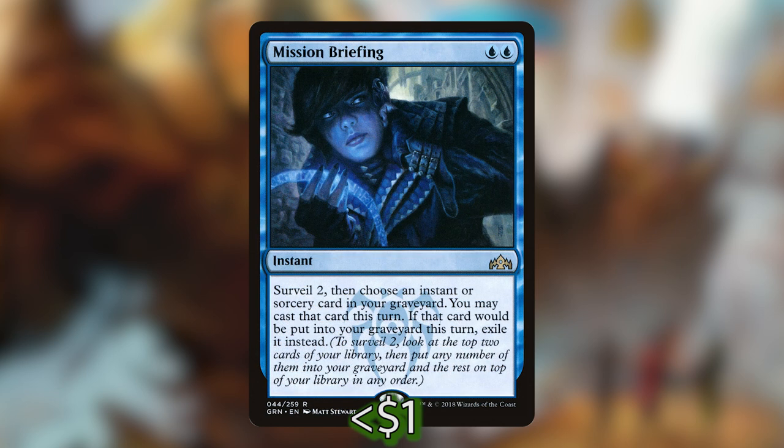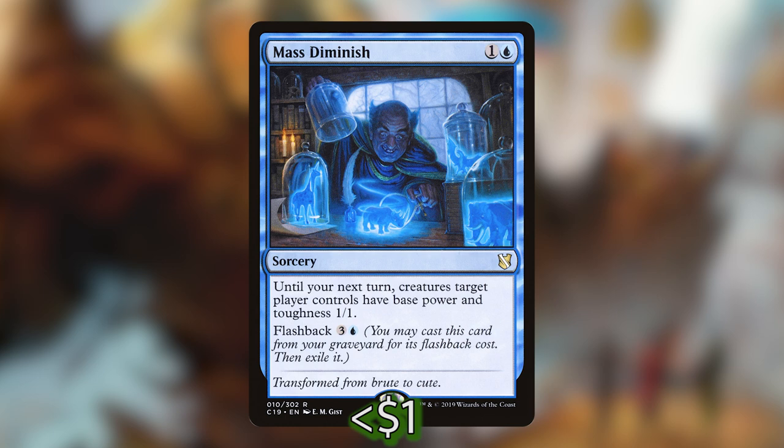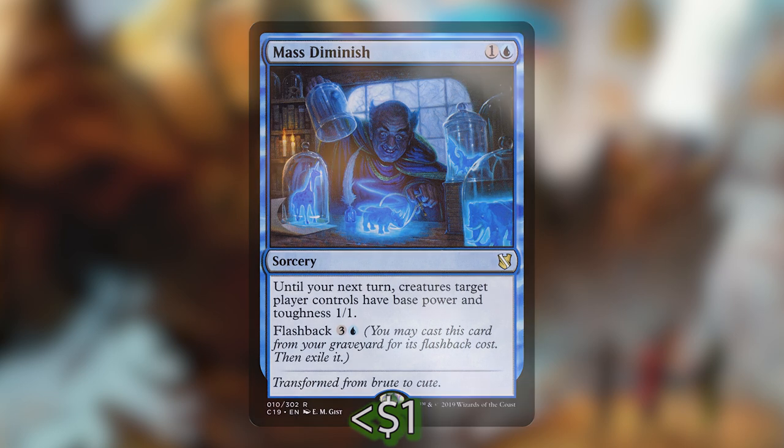Mission Briefing is two blue for an instant — surveil 2, then choose an instant or sorcery card in your graveyard; you may cast that card this turn, and if it would be put into your graveyard, exile it instead. Massed Diminish is one and a blue for a sorcery — until your next turn, creatures target player controls have base power and toughness 1/1. You can flash it back for three and a blue, which triggers Vega since you're casting it from your graveyard.